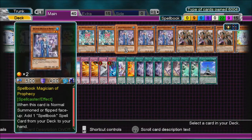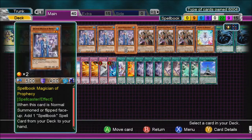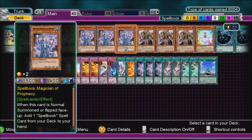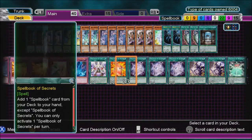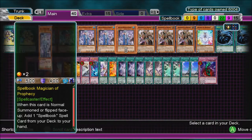Spellbook Magician of Prophecy — when this card is Normal Summoned or flipped face up, add a Spellbook card from your deck to your hand. It's searchable with Secrets; you can bring that to search any Spellbook card.